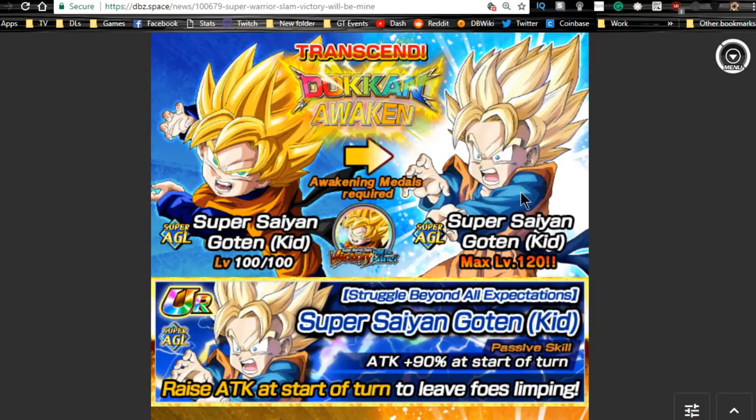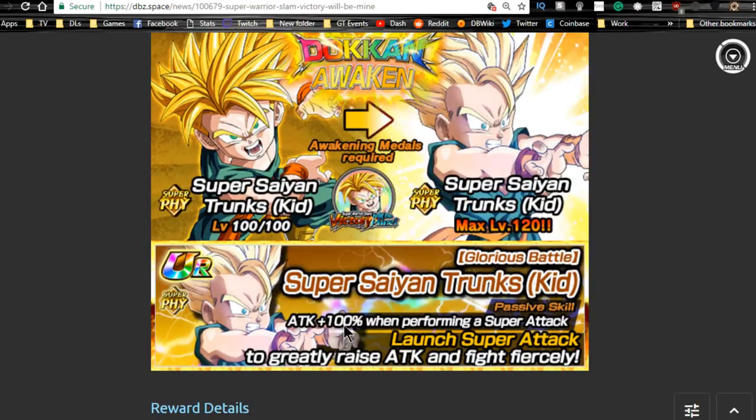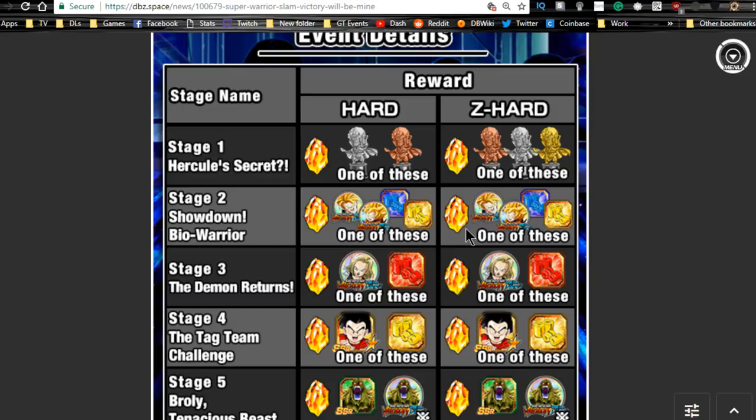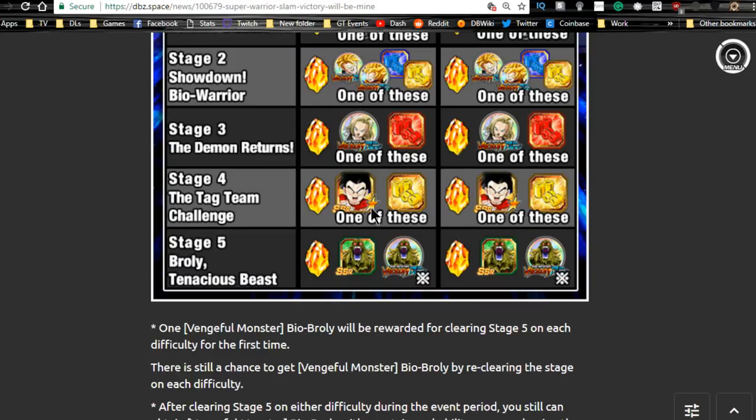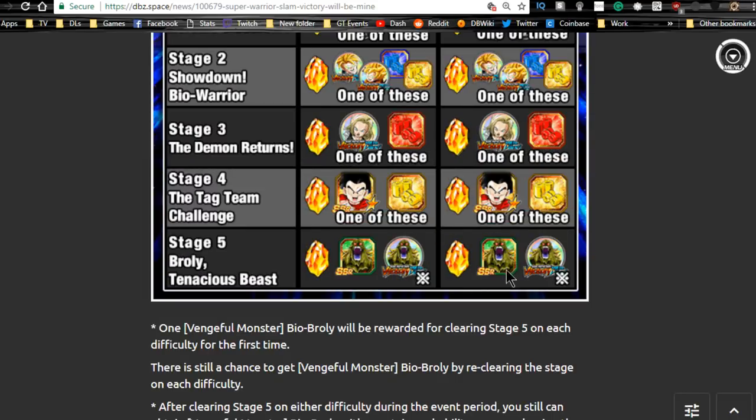This event has medals to Dokkan awaken some old-school units. I highly recommend doing Goten and Trunks — they Dokkan awaken with much better passive skills. Goten's passive is 90% at the start of the turn and Trunks' is 100%, making his mono-physical team really awesome. The medals are on stage two. Android 18 medals are on stage three, Krillin drops on stage four as an SSR, which means you can increase the super attack of the barbershop Krillin or any other Krillin. Bio Broly medals are on stage five.